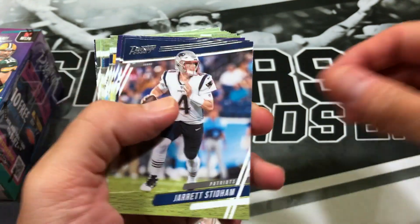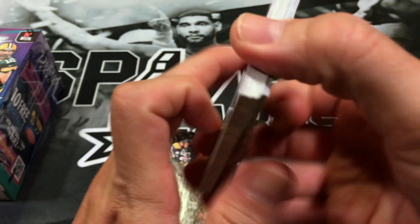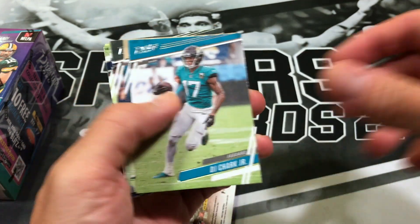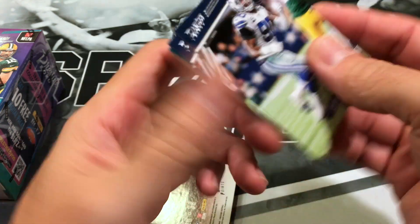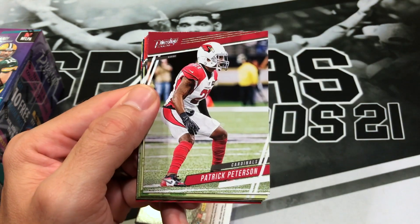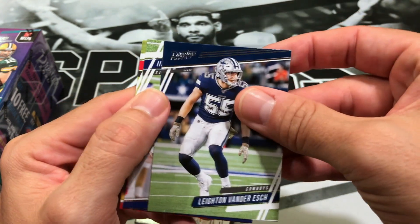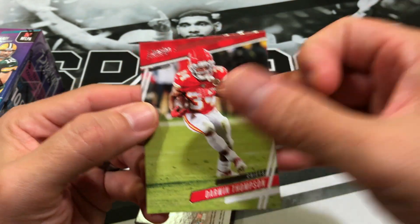Big Ben, Jared Stidham, Kevin Byard, Justice Hill, Alejandro Villanueva, James Devlin, AJ Brown, Cooper Cupp, DJ Shark, Taysom Hill, Z'Darrius Smith, DeMarcus Lawrence, Juan Miller, O'Shawn Jeffrey, Patrick Peterson, Debo Samuel, Patrick Mahomes, Jermaine Pratt, Leighton Van Der Esch — unfortunately hurt for a while now — Golden Tate, Darwin Thompson.